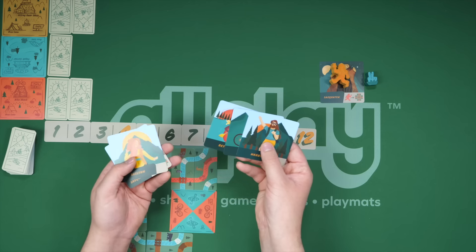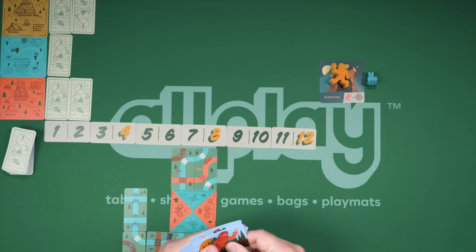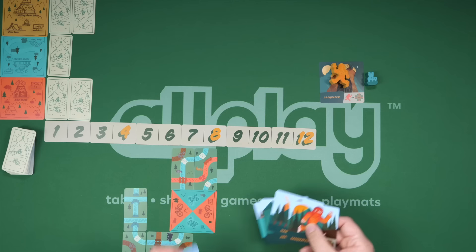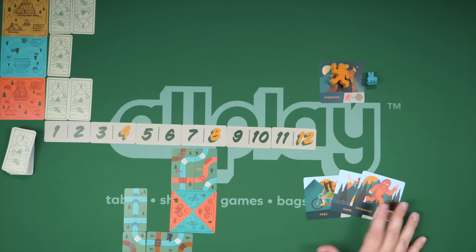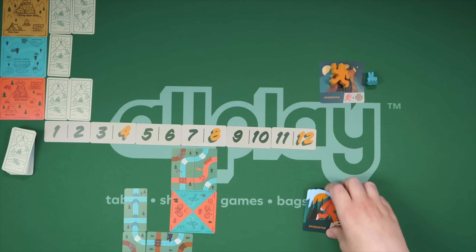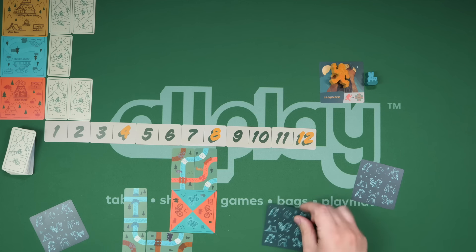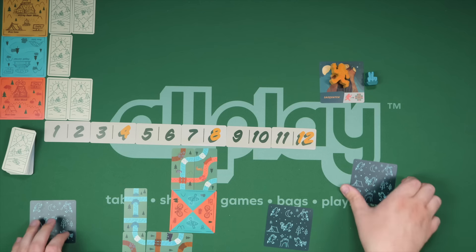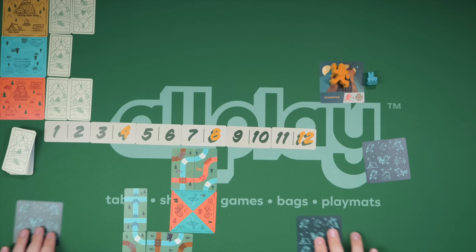Players will either be a human enjoying nature, or the Sasquatch! If you are playing with three players, you'll have three human cards plus the one Sasquatch. If you're playing with four, you use all of these and the Sasquatch. Two players, you have two human cards, and so on. There's always a chance that every player is a human. You shuffle these up and deal the roles out to players, who will hide their role and try not to reveal that they are the Sasquatch by playing too obviously.